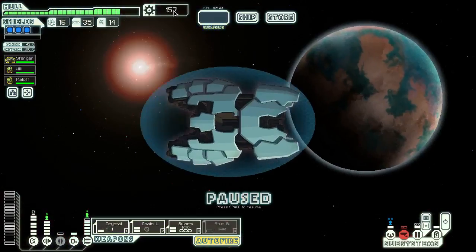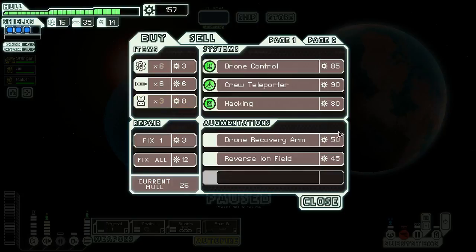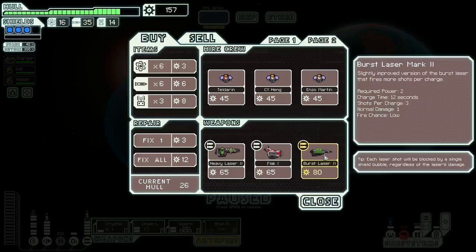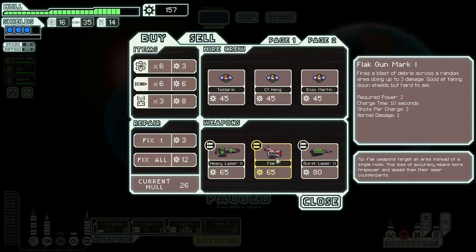Let us know if we need to save this up. Crew teleporter, hacking drone control — oh, look at that. My god, they're all good. Two, two, and three. That only does two shots every third — this one's definitely better. It does two damage when it hits, but over the flak one.